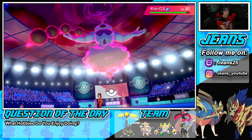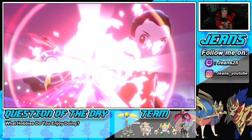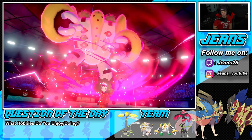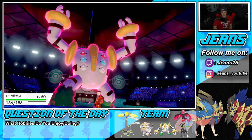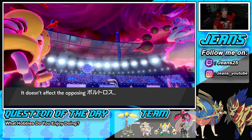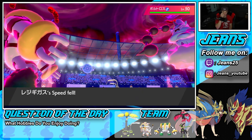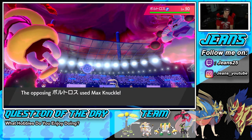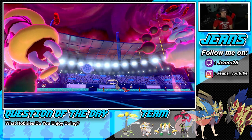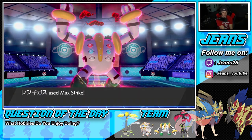If I can get off this burn, we can be thriving. Dynamaxing Regieleki — I maybe should have protected Weezing since he'll probably target it to remove Neutralizing Gas. But I feel like we can still thrive. He Bulldozes, slowing me down a little. Goes for Max Knuckle into Regieleki — that's fine, he gets the attack boost. We burn Groudon and get off Max Strike. Weezing drops the Will-O-Wisp and it connects! Huge burn for us.